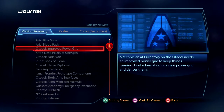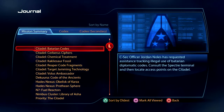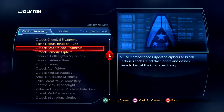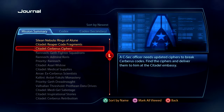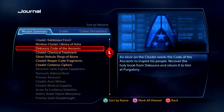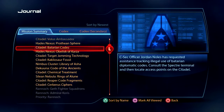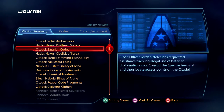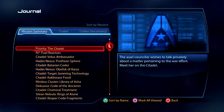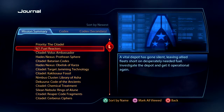Let's open up our journal and see what we need to do. Sort by newest — Citadel Cerberus Ciphers: a C-Sec officer needs updated ciphers to break Cerberus codes, find the ciphers and deliver them to him at the Citadel Embassy. Some of these locations we should check out, like the Hades Nexus and the Nimbus Cluster, since these are basically scanning items we have to pick up.